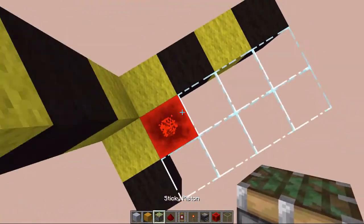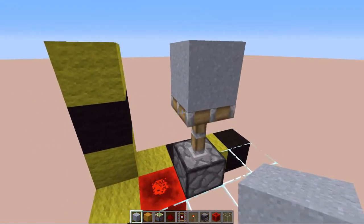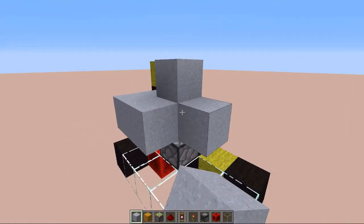Next to that we want to place a sticky piston with a floor block on top, and you can place in your floor if you want.